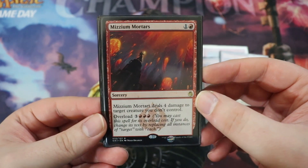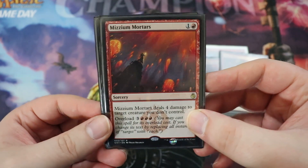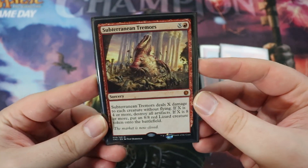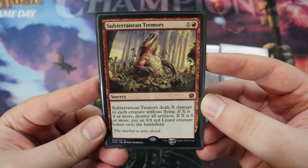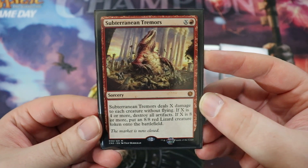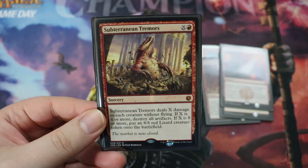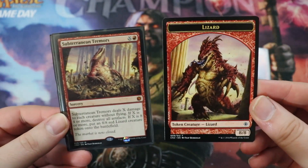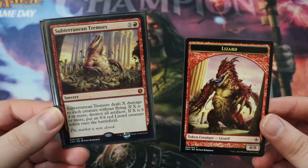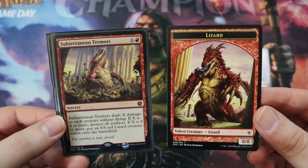Next up, Mizzium Mortars. Two mana, deal four damage to a creature you don't control — not quite as good a rate as Flame Slash, but it has Overload. For three of any and triple red, it deals four damage to all of your opponents' creatures — a pretty good board wipe for us. Next is Subterranean Tremors, a sorcery for X and a red. It deals X damage to each creature without flying. If X is four or more, destroy all artifacts. And if X is eight or more, you create an 8/8 red lizard. A lot of our dudes have flying, so it doesn't really hit most of our guys, and we don't have a lot of artifacts in the deck either.